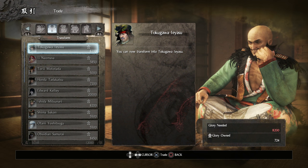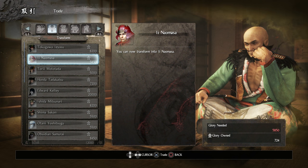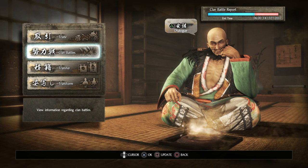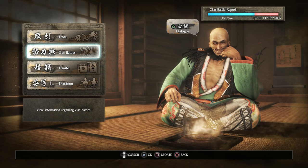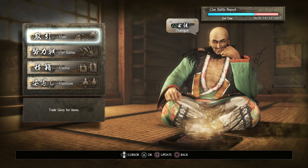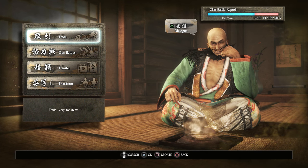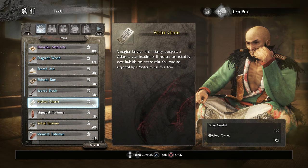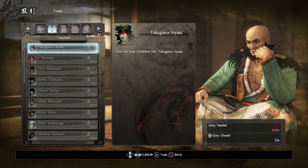To buy the different character skins you need glory points. You earn them by doing clan battles, and you also gain them from defeating the revenants — the red swords on the battlefield in Nioh. They don't give you much, but they do give you some glory points, and you can trade them for all this stuff — lots of transformations.